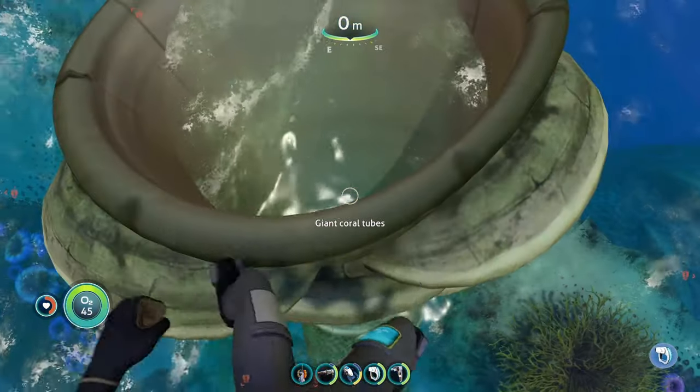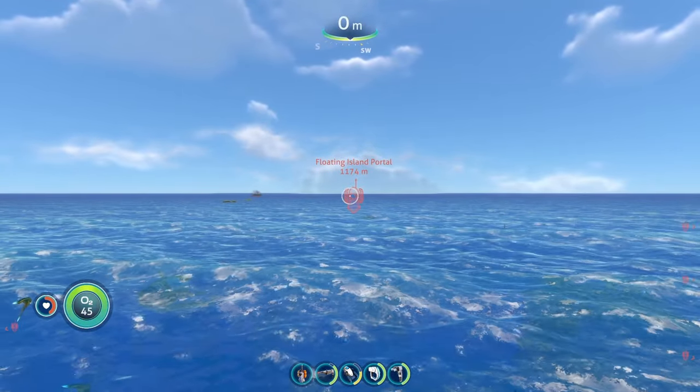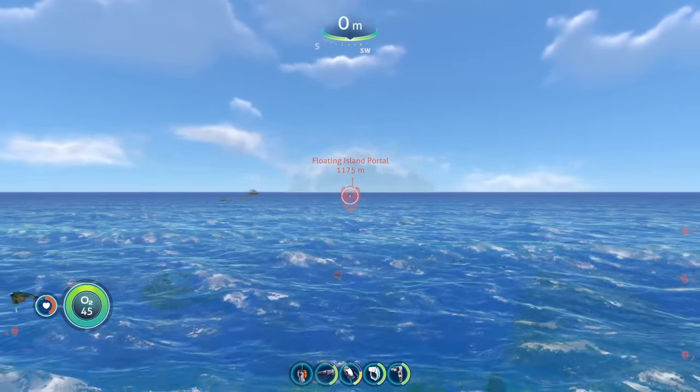To reach the next portal location, we're going to start from the Giant Quill tube again. From here, we're going to head about two notches to the left of southwest until we reach the Floating Island.